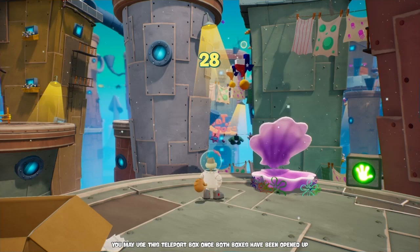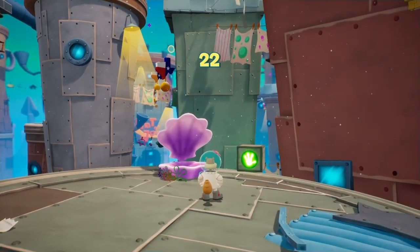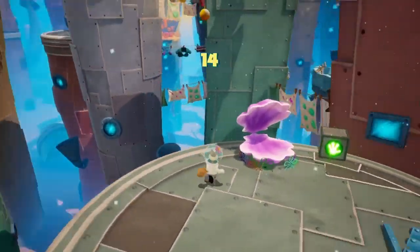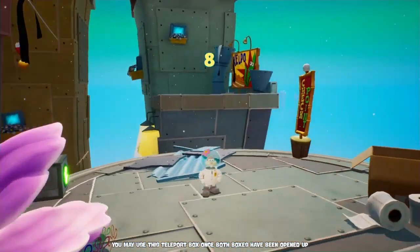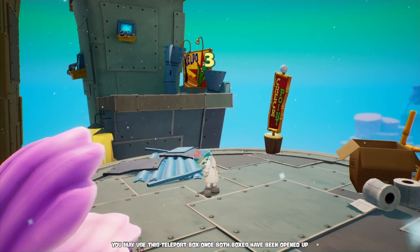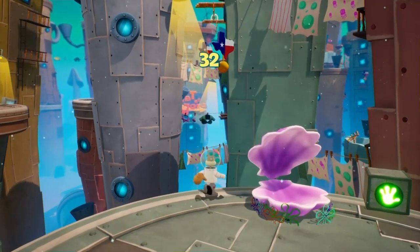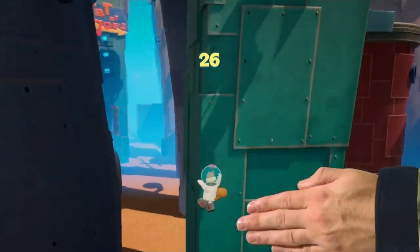There's a box that I can get back here in case I don't make it, which I obviously won't on the first try. Basically that box is there in case you make it to the end and want to try the challenge again. Let's try it now. I gotta jump forward in order to trigger the swing.